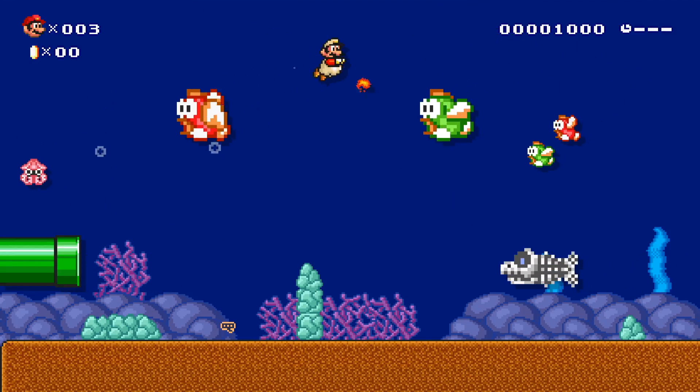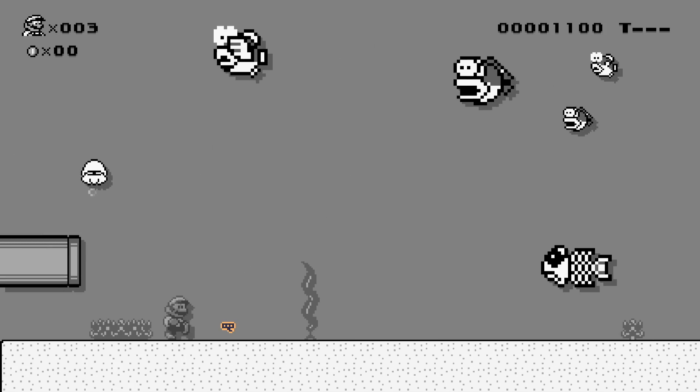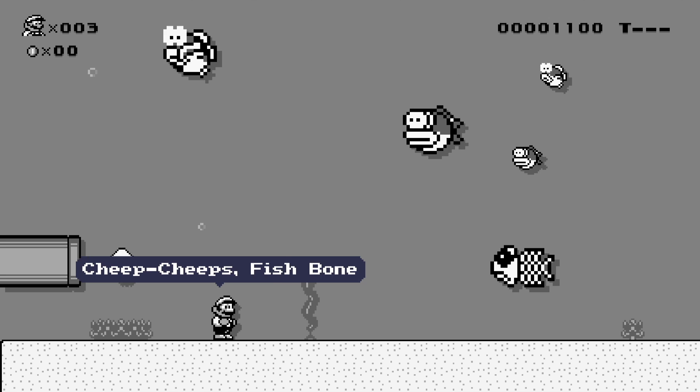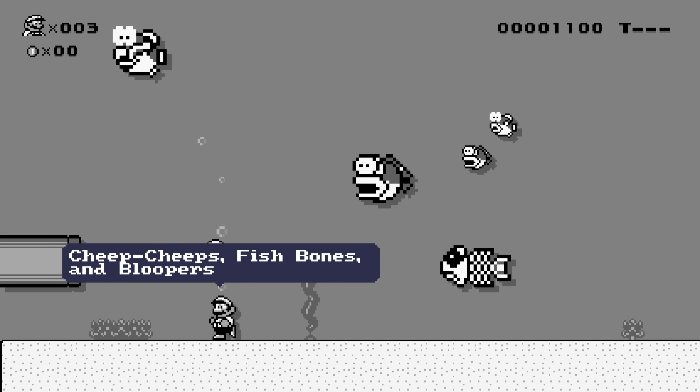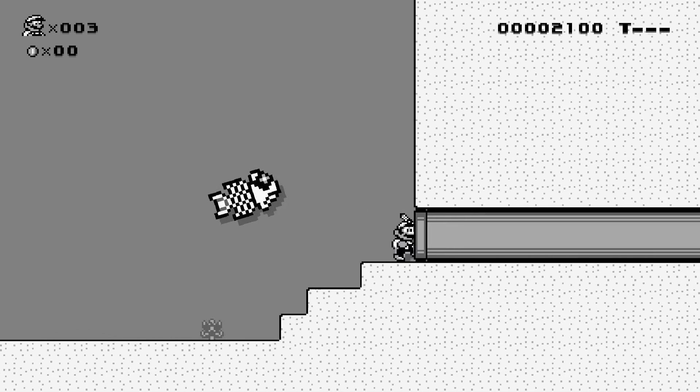Super Mario All-Stars — I've always loved this graphics style, but it's one we've seen a million times. Let's take a look at Super Mario Land 2 — once again our black and white game. Pretty cool little blooper. Some really cool Cheep Cheeps and the fish bones as well. He's ready to kill Mario but we're just too fast.